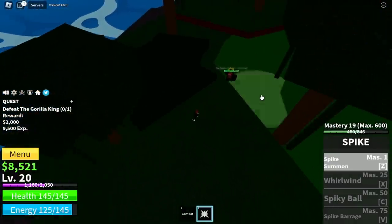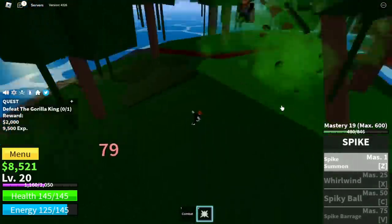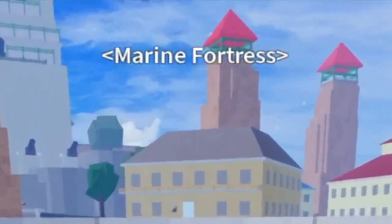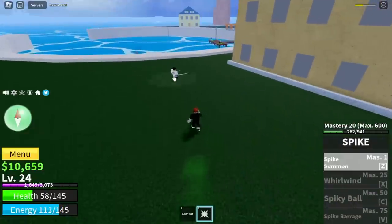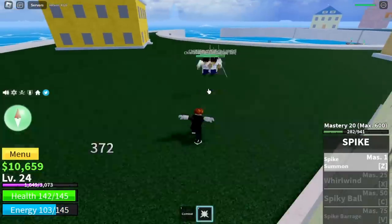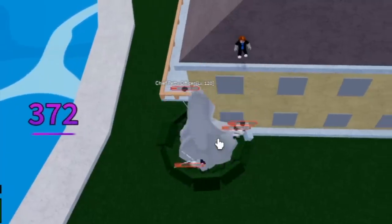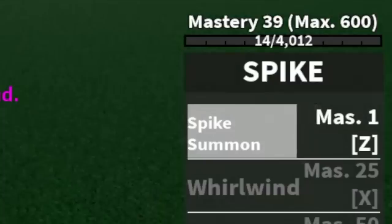After defeating the Gorilla King, we're heading to the Marine Fortress to start luring Chief Petty Officers. Be extra cautious because if they hit you just twice, you will die. The technique here is to lure 4, then jump on the roof and keep using your Z skill. By defeating four of them, we will gain nine levels and 19 Masteries, which means we will unlock our X skill, the Whirlwind.